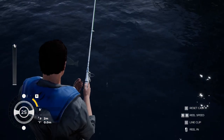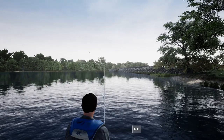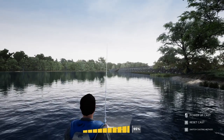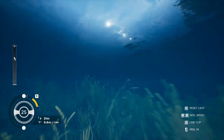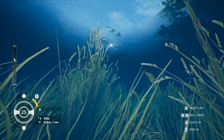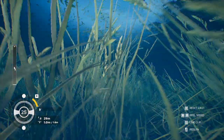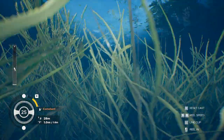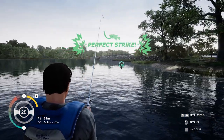They just go right through it, I don't know what the heck is going on. Basically, once the fish bites you're supposed to yank your mouse backwards, and depending on how early or late you strike it... oh there we go, perfect strike!